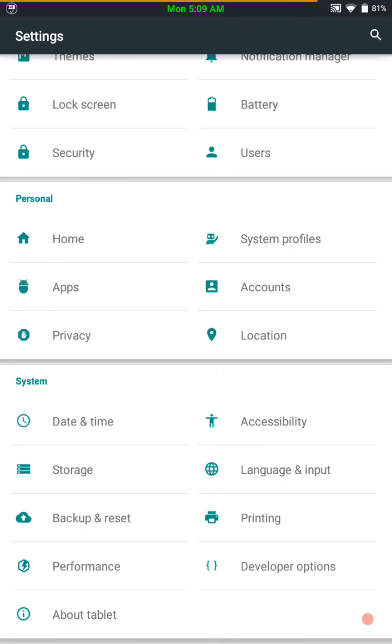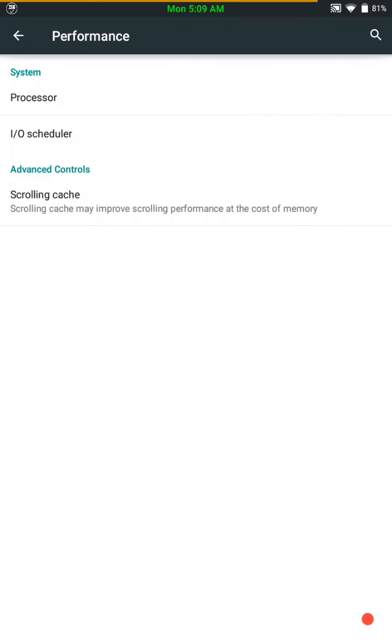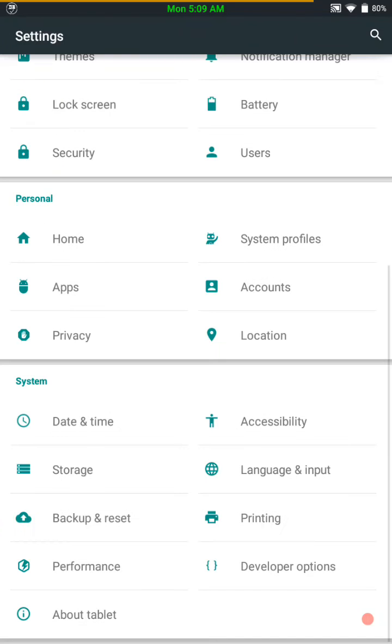It comes with a performance center where you can change your processor settings like your CPU max speed, minimum speed. You can also change some governors on that, but you're not going to be able to overclock it or set any of your GPU settings unless you flash a custom kernel. The only custom kernel I'm aware of right now that works with a CM type ROM or a non-TouchWiz ROM is BoFla.